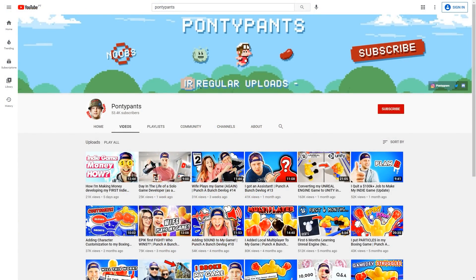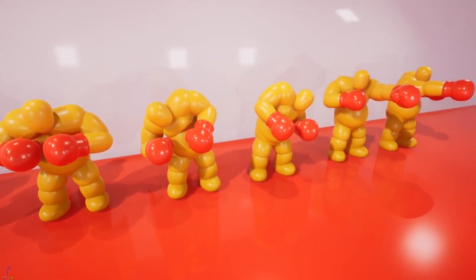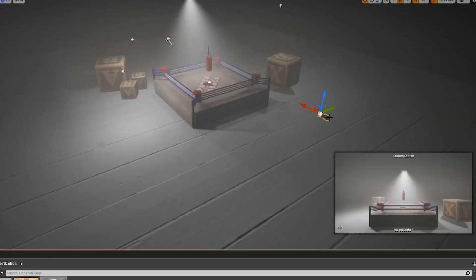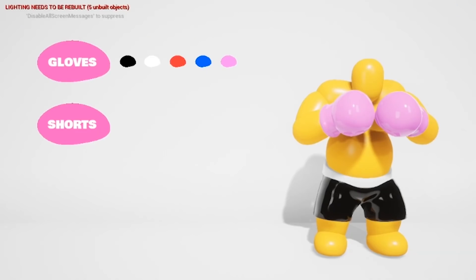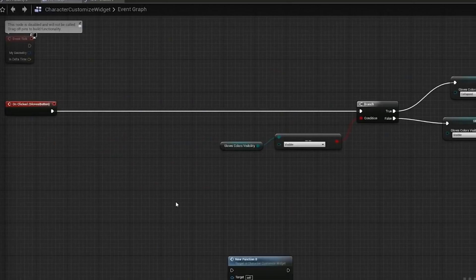Next up, Pontypants, working on a physics-based boxing game named Punch-A-Bunch. It's physically based with some pretty deep controls. Essentially, you move with the left stick and rotate your body with the right stick, and the way that you rotate your body is what defines what type of punch you throw. It's an interesting system that allows for some complex moves, as opposed to just button mashing and learning combos.